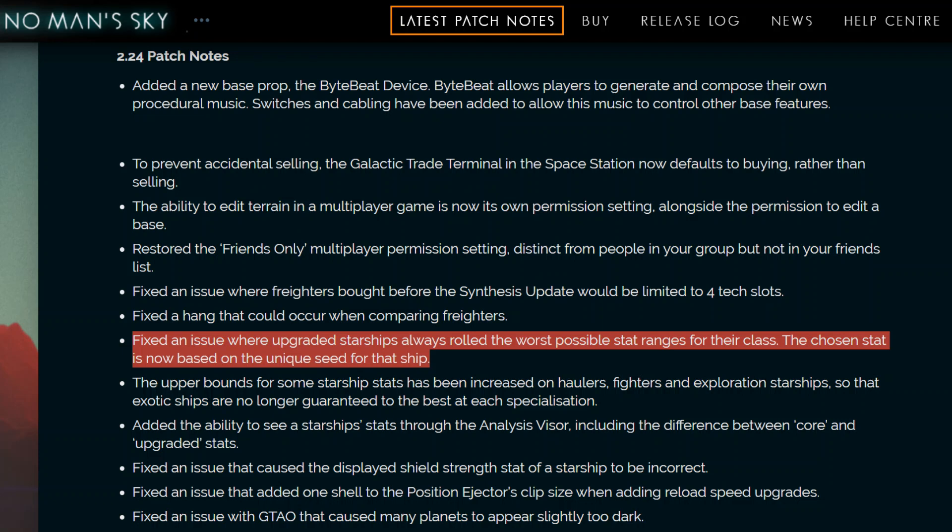This is the December 16th 2.24 Synthesis update released by Hello Games. You may remember this as the Biome update, the update that increased hyperdrive stats to 80%, or the update that fixed ship stats to a particular ship, allowing anyone to buy a ship with the exact stats they want. Don't remember that one? Let me explain.